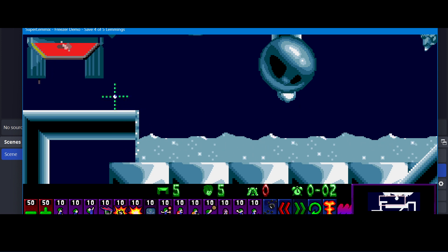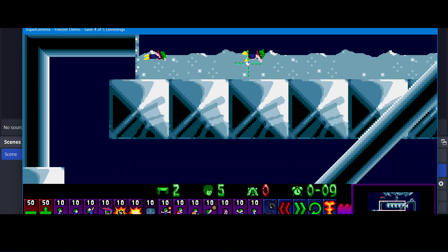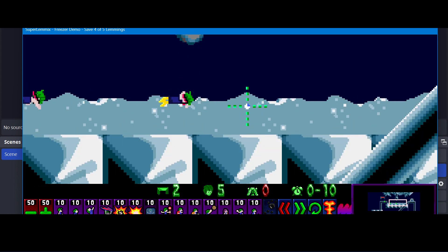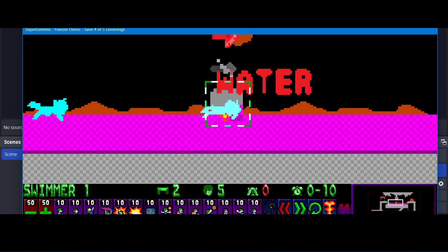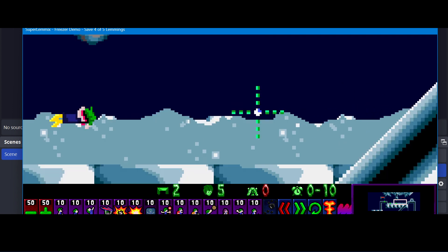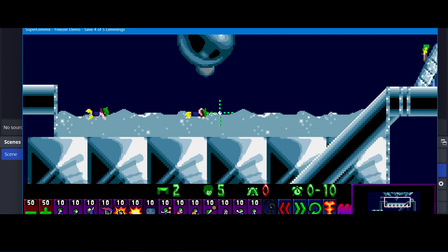Let's have a look at one of the similarities. All these lemmings are swimmers so they're going to swim. This is a similarity with the stoner. If I zoom in, you can see there's a trap here — we obviously don't want them to go into that trap. If I assign a freezer here, you can see that in water, the freezers get assigned slightly lower. On land, the freezer cube lines up directly with the foot position, but in water it's assigned a few pixels lower, so that the freezer cube is in a more realistic position for a swimming lemming.